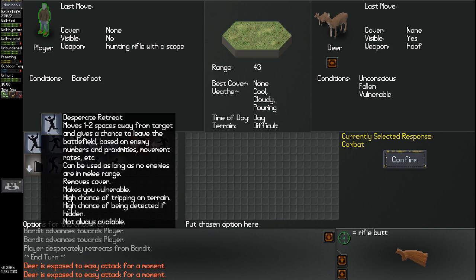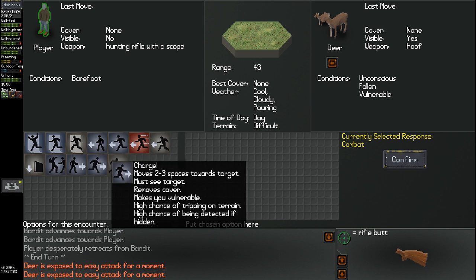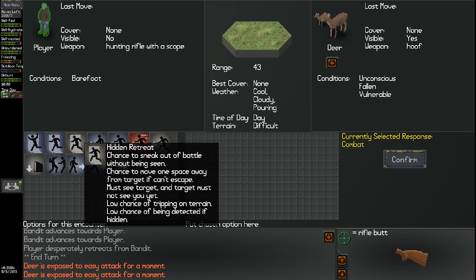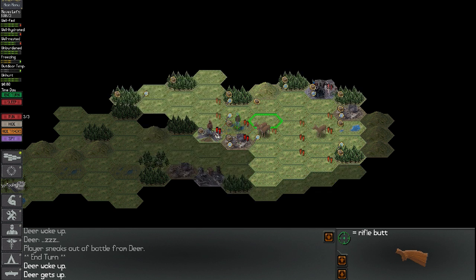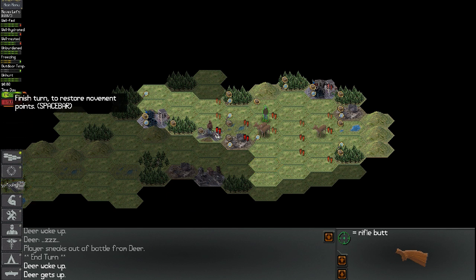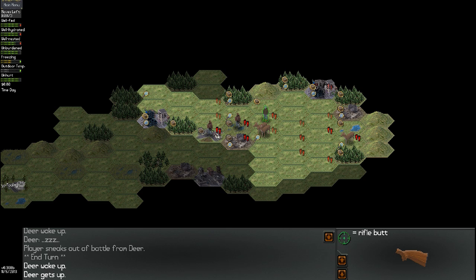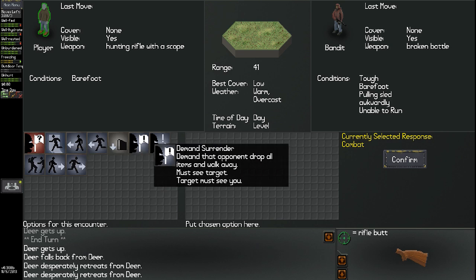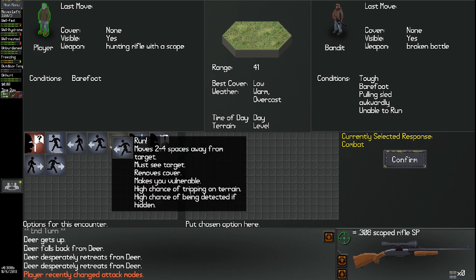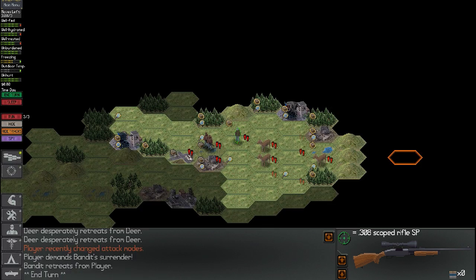I don't want to deal with the deer right now either. I kind of want to get away from the bandits. Let me do a hidden retreat. We're away from that clusterfuck situation. There's a city over here. We have three moves left so let's move here and here and end our turn. These bandits are coming right at me again. It's the guy with the broken bottle — he's probably had it coming to him. How about I put my scoped rifle out and demand his surrender? He retreated. Good enough. I guess when he saw that scope he was like, 'you know what, fuck that.' Let's continue on.